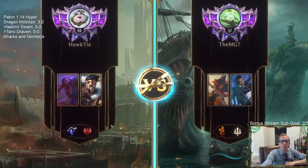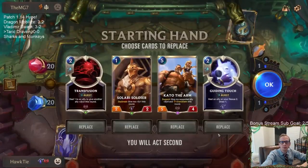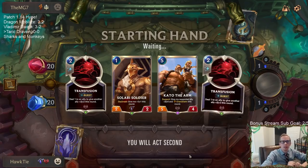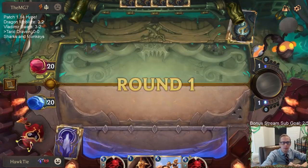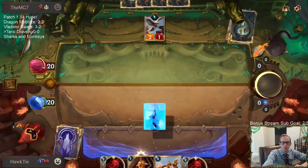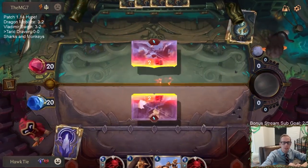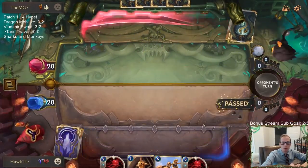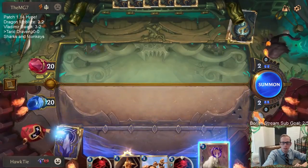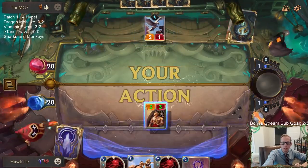Looks like we're playing against some Scouts. We're going to keep the one-drop, keep the Kato, and hopefully find some other twos and threes with our mulliganing. Going to take the trade - Fleafeather Tracker is a really powerful card. Let's go with Soldier and next turn have Mountain Goat and Transfusion.